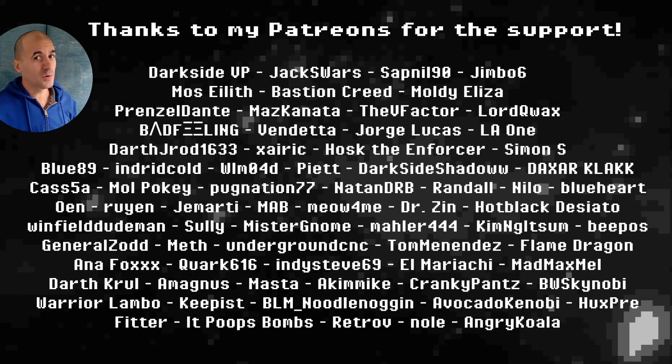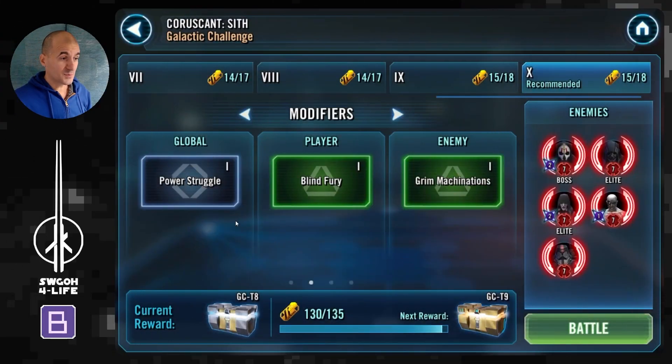Hello there, my fellow holotable heroes, and welcome to another Galactic Challenge video. Hope you had a relaxing weekend and are looking forward to your week ahead. We all love Mondays, but first we have a brand new Galactic Challenge to take care of. This one is on the Planet of Coruscant, which has an interesting modifier. We are up against Sith. As always, I'll cover the modifiers and feats, and then show you the battles that can get you Red Crate quite easily - three battles in today's video.